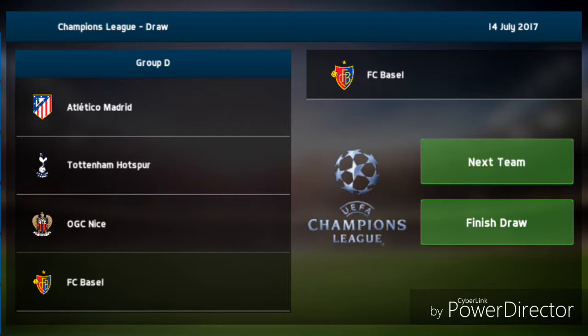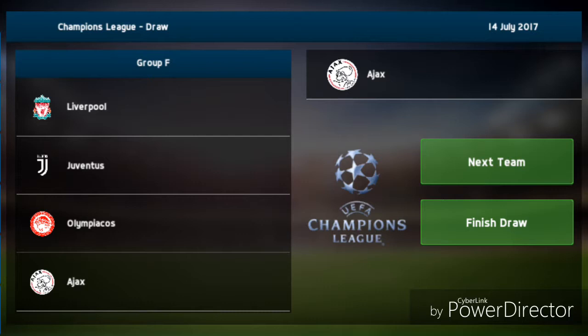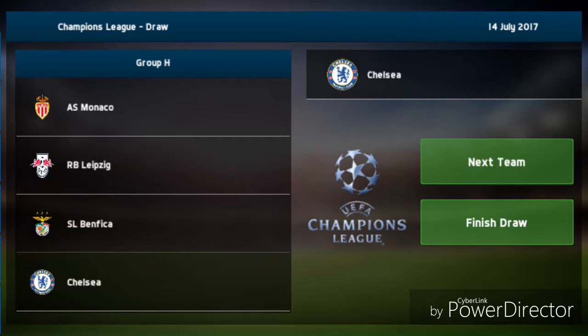In Group E we have Real Madrid, Feyenoord, Hoffenheim, and Anderlecht. In Group F we have Liverpool, Juventus, Olympiacos, and Ajax. The team I'm using is Barcelona, and they're in a group with Celtic, Bayern Munich, Sporting, and Barcelona. I think Barcelona and Bayern are going through. Then AS Monaco, Leipzig, Benfica, and Chelsea in Group H.